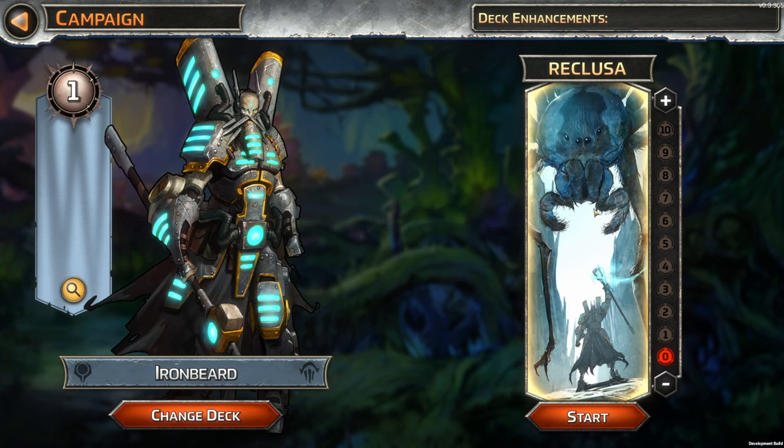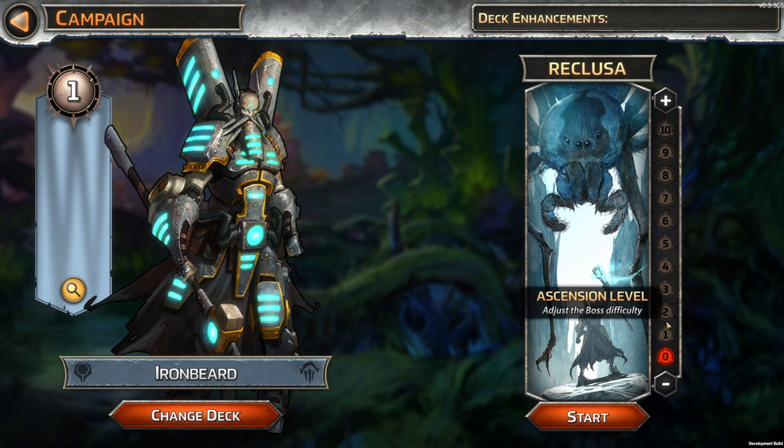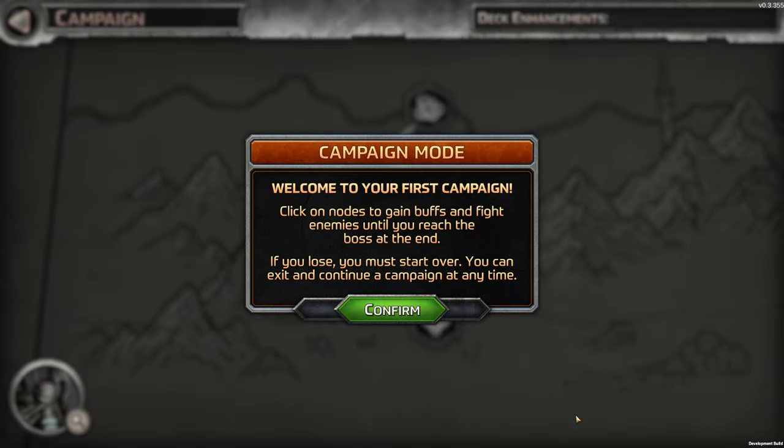Reclusa — oh, that's a big spider. Looks like we're going from zero down to ten — ascension level, we can make them harder. It looks like we can't do that at the moment — I'm guessing we have to complete this difficulty level first and then unlock the other difficulty levels. Welcome to your first campaign. Click on nodes to gain buffs and fight enemies until you reach the boss at the end. If you lose, you must start over. You can exit and continue a campaign at any time.